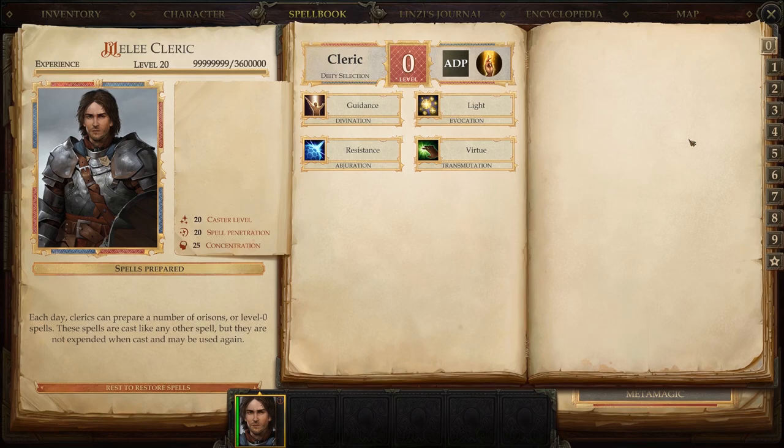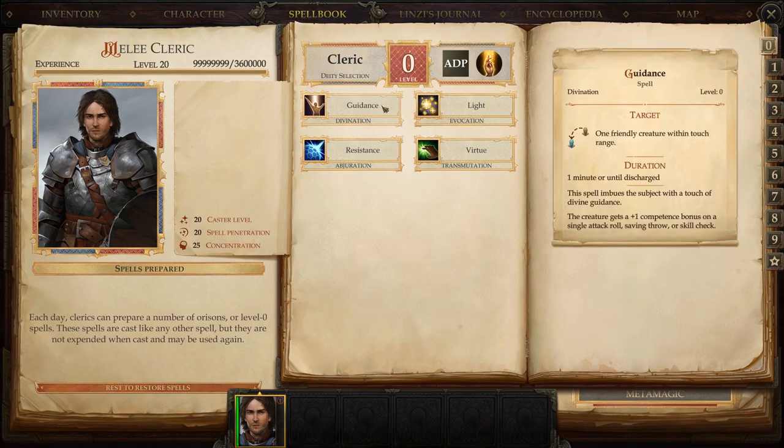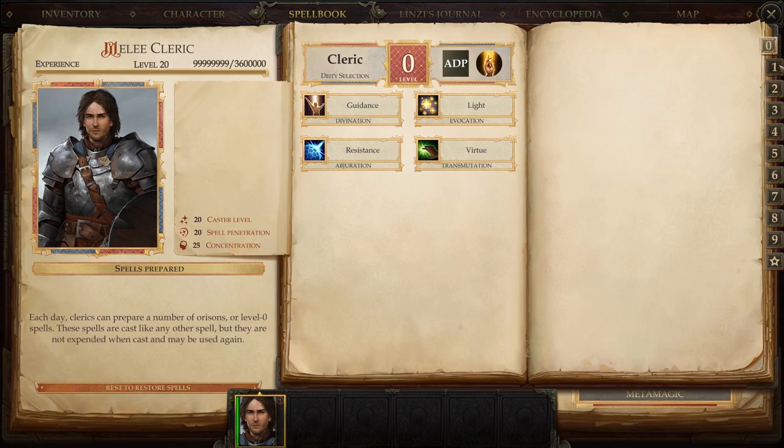We'll start with the orison level spells, which are level zero. These spells are not expended when cast, so you can cast them as many times as you want. The only spell you'll ever use here is Light, which is very useful — used all the time in every dark spot. In this game there are an awful lot of dark places: dungeons, caves, and even outside at night. Other than that, there's nothing else in the orison level spells I'd go near — virtue, resistance, guidance — I don't use any of them.